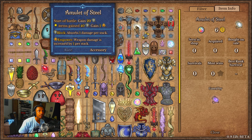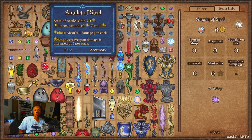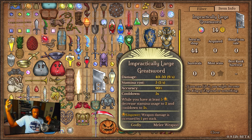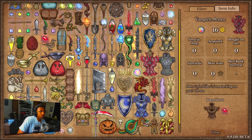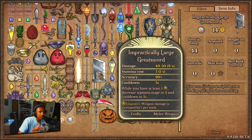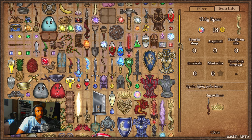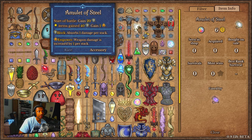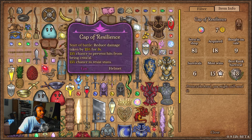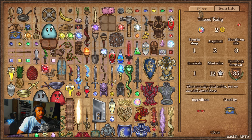And if you can stack these — get two or three of them — you start the battle with 15 empowerment. Combine that with the great sword or the super sword on berserker and that's overpowered. You only need five empowerments with this, you start with 200 block, boom — you're just wrecking them. One of the main reasons people use strong hero push is the empowerment it syncs with the impractical large great sword. If you can stack the Amulet of Steel I could definitely see some insane builds. Okay, I think that's all the universal items.